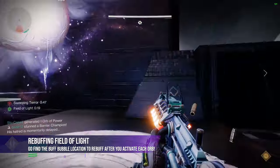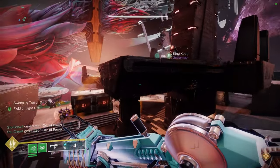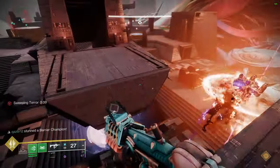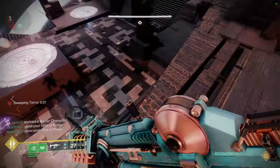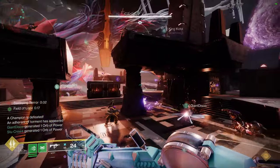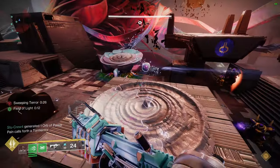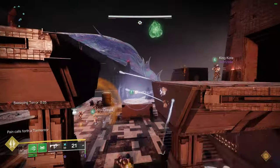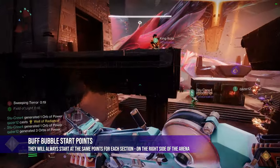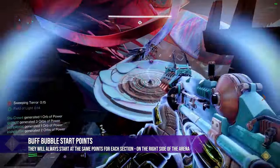One thing on getting the Field of Light buff: if you already have it and you shoot the orb again, it will cause all the orbs in the chain to disappear for about 15 seconds, dramatically slowing down the runner. So don't shoot it if you already have the buff, and if you're not the runner, just don't shoot it at all. The Buff Bubble will also usually be two orbs back in the chain, so as you connect more orbs, that Buff Bubble will move as well. Just look for the big light aura surrounding it and you'll be totally fine — it usually just takes a quick scan of the area to find it if you get lost.